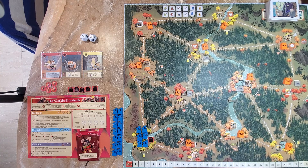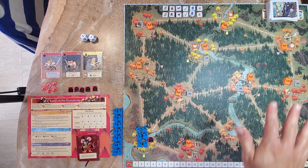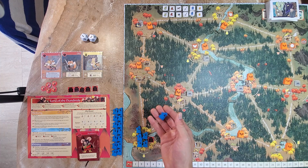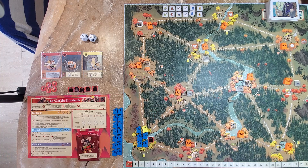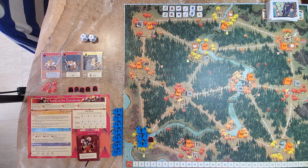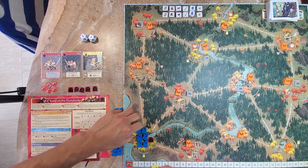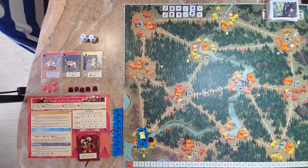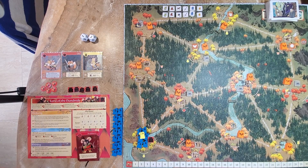If there were no warriors on the map, or all warriors were in the keep, or in a clearing with a Corvid Snare, you just get to place the Warlord in any clearing for free. But of course the Warlord is alive on turn one, so we just skip Anoint as well.